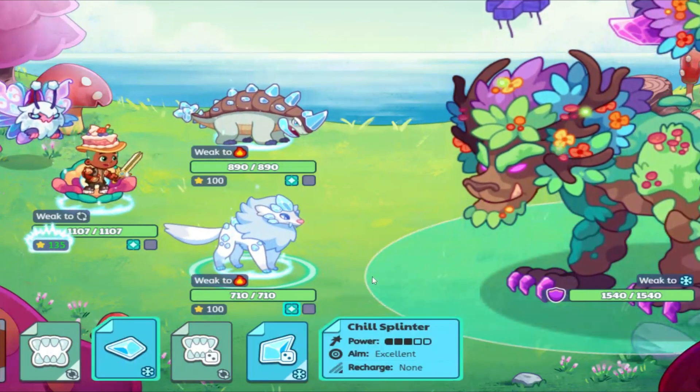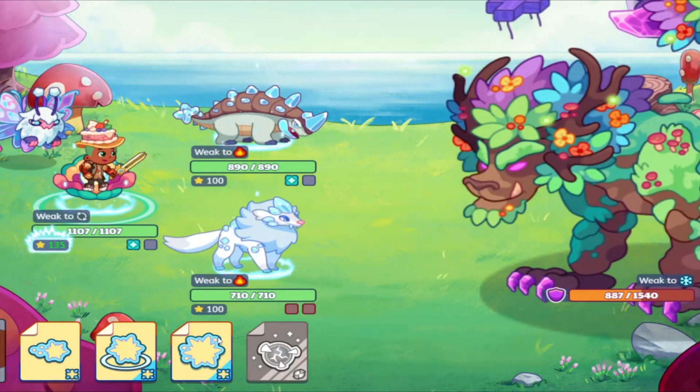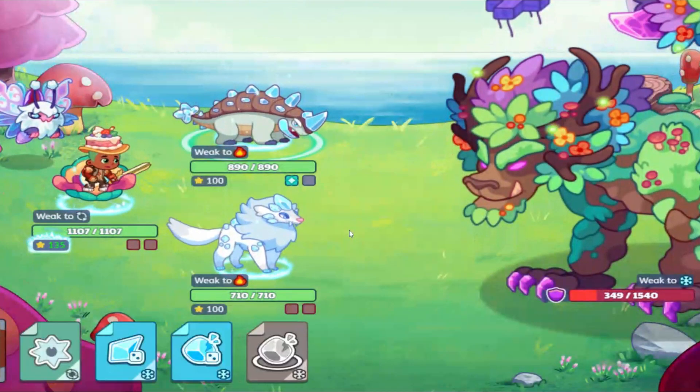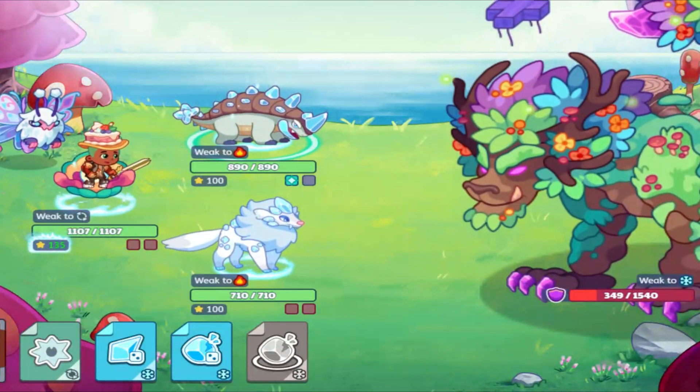Most people will click on their spell and slowly move to the titan to click, but speedrunners will click and click immediately. This ensures that we don't waste any time in a speedrun, and when things cut down to the wire, every millisecond counts.